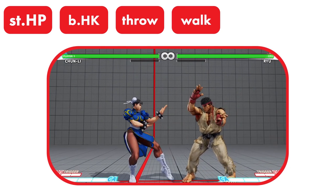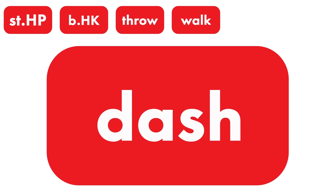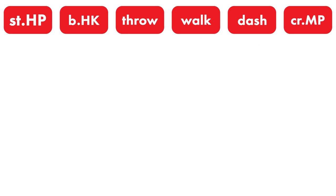I'll use dashing forward and backward — this is faster than walking, but riskier since you can't really do anything until the dash completes. But for situations where I need to move quickly, I can use this option. Finally, I'll use Crouch Medium Punch. I'll use this against opponents who throw projectiles, as it can go underneath them. And if I space it right, I can actually hit the opponent.